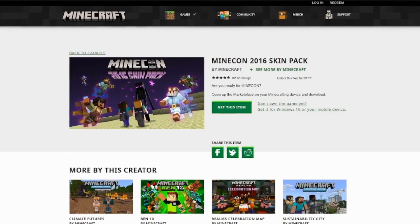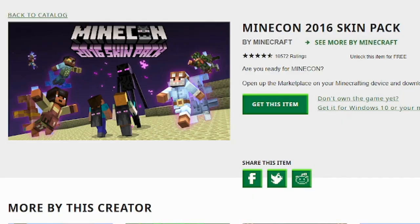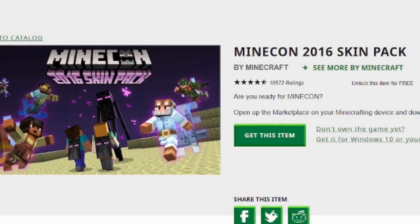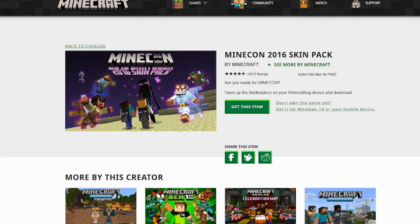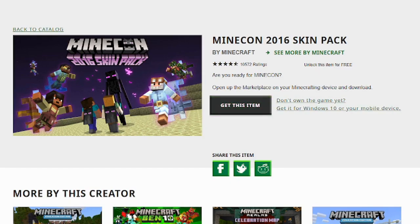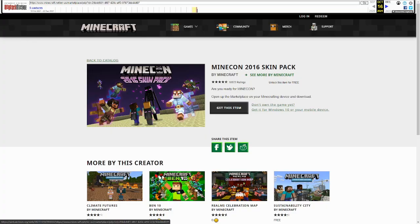So by using the link in the description, it takes you to this Wayback Machine, and it has this Minecon 2016 skin pack. It's actually extremely simple — all you do is click 'Get This Item', and then when you open up Minecraft, it will be there.